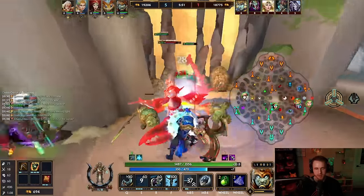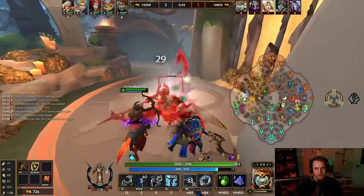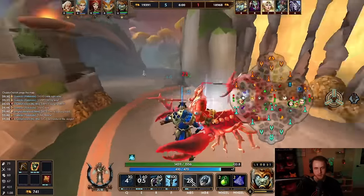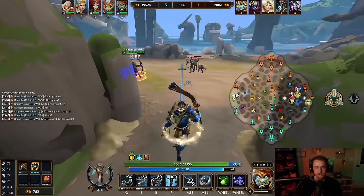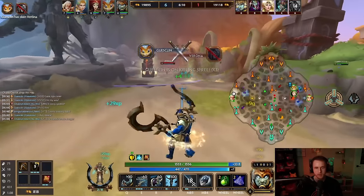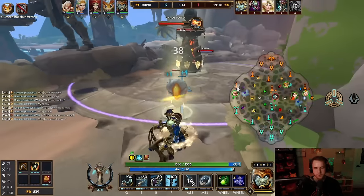I probably could have taken that one. Delphi's walking out. Got party punch stacks — let me auto. Big. Looks like we have a fearless warrior on our hands. Killing spree. Let's do the next wave quick.